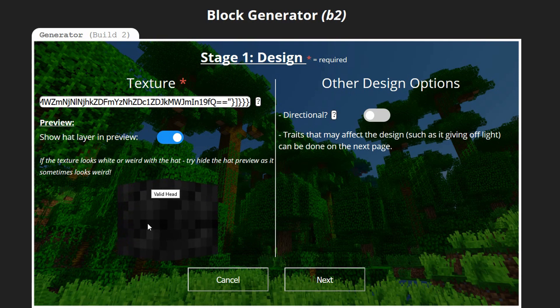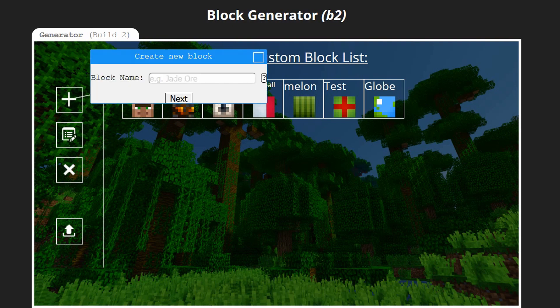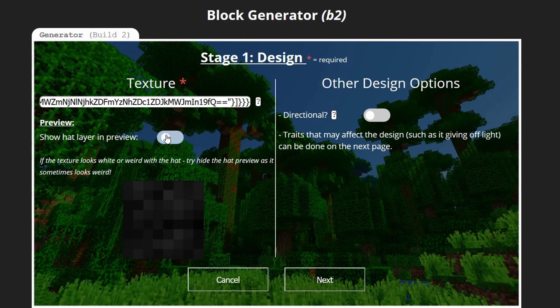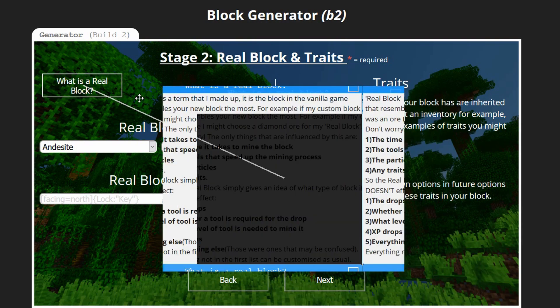I'll paste in the texture and it gives a little 3D spinning preview. Those 2D previews are still reused here with the actual blocks. There's also an option to hide the hat layer — sometimes it looks a bit weird if the person who designed the texture didn't set it up properly, but this doesn't impact your block, it's just for whether the preview should have hidden or shown it. We've got directional traits on this page too. Now that I've done all the required fields I can go to the next page: Stage 2 — Real Block and Traits. There are options here for what a real block is and what a trait is.